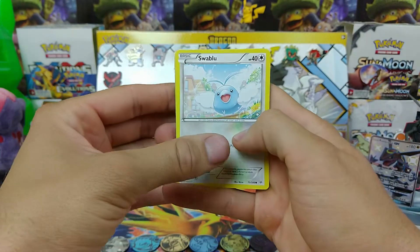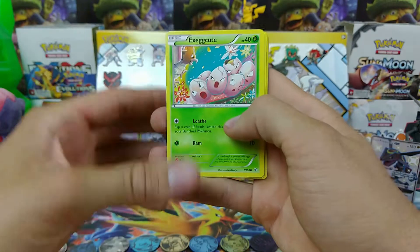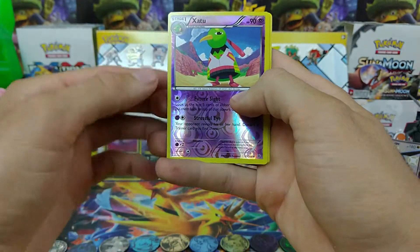We have Swablu, Bagon, Exeggcute, Fletchling, Pikachu, Reverse Zatu.